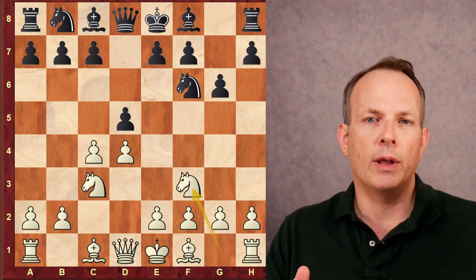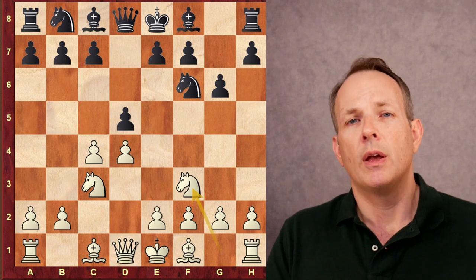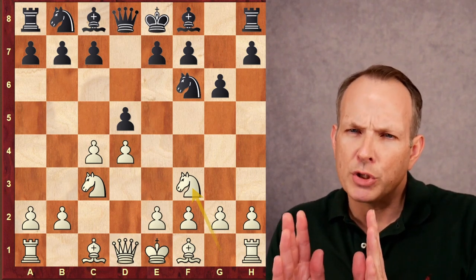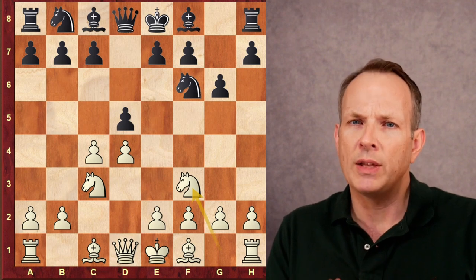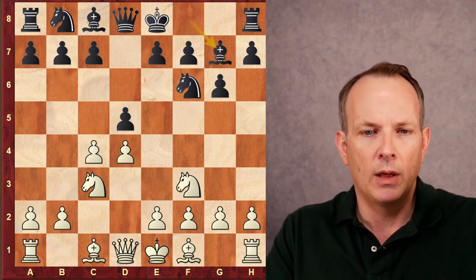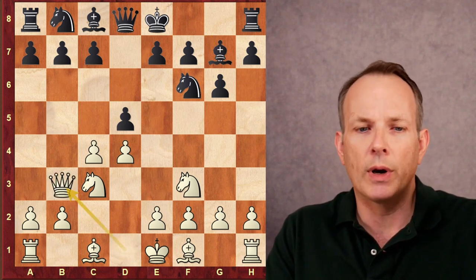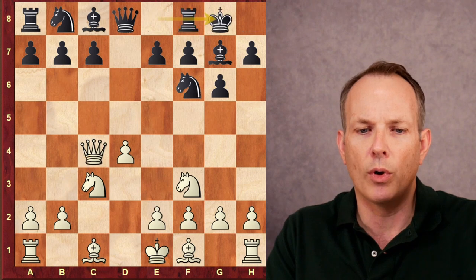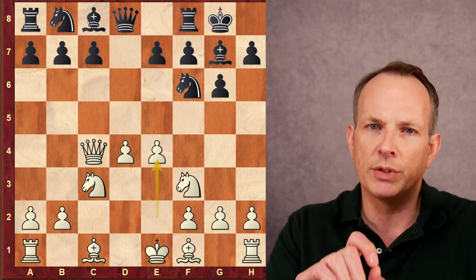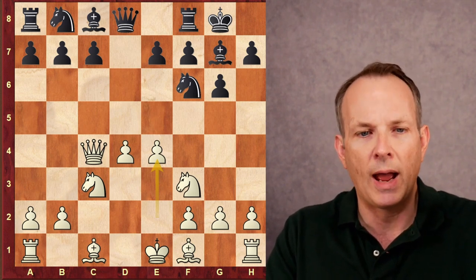After knight to f3 and then queen to b3, this is called the Russian System. The main purpose of this line for white is to create a somewhat smaller center, but one that's easier to defend and harder to attack. Bg7, queen to b3, putting pressure on the d5 square — so dxc4, Qxc4, castles, and e4. White's center with pawns at d4 and e4 is a little smaller than in the main line, but much harder to attack.